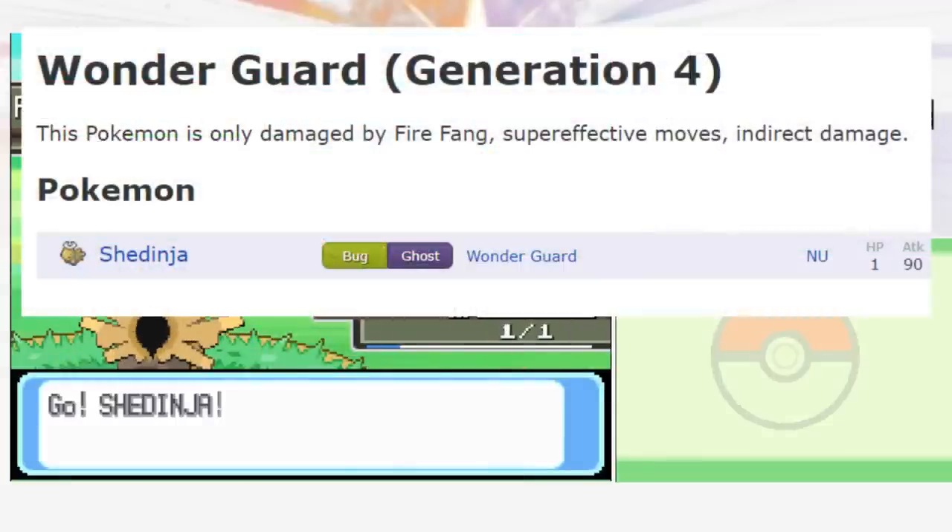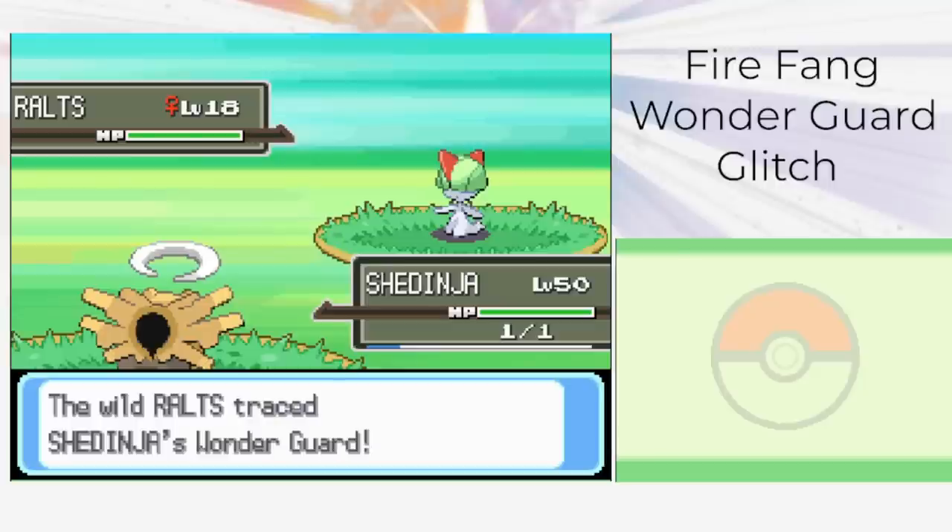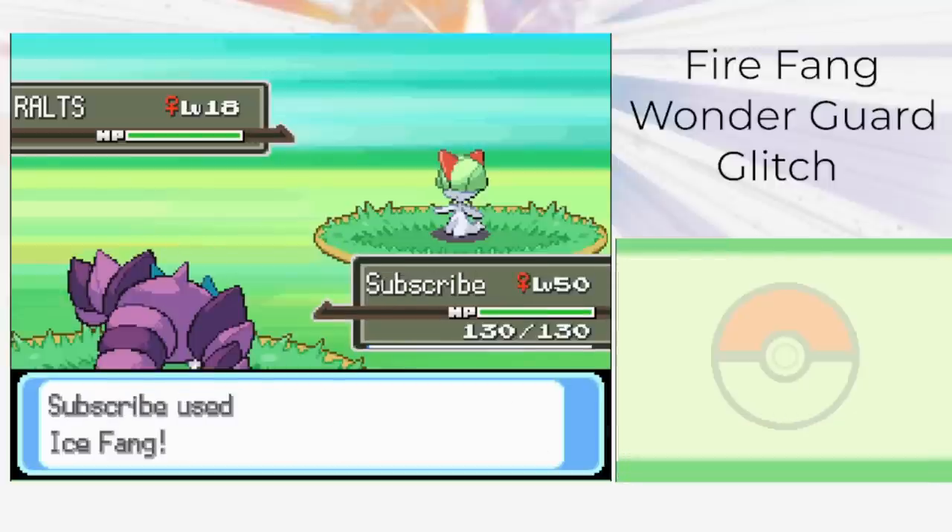Did you know that Fire Fang is able to bypass Wonder Guard in Generation 4? Not Ice Fang, not Thunder Fang, but only Fire Fang.